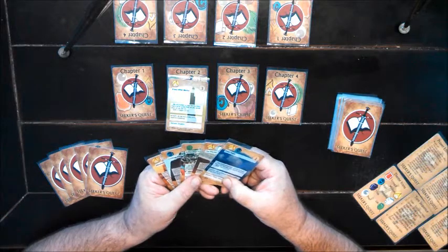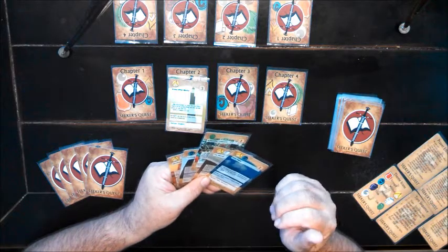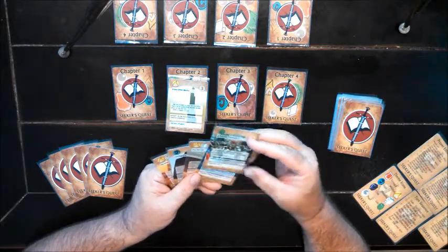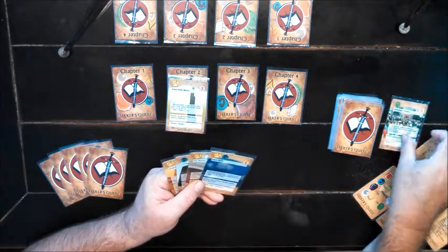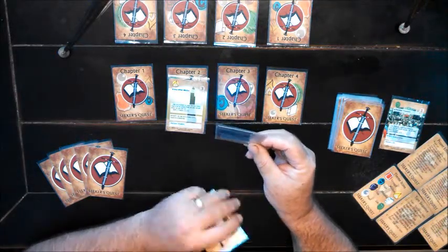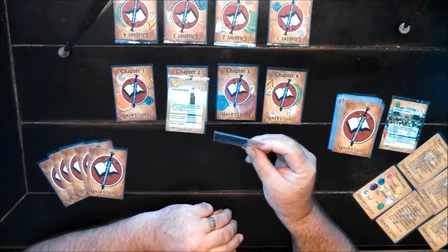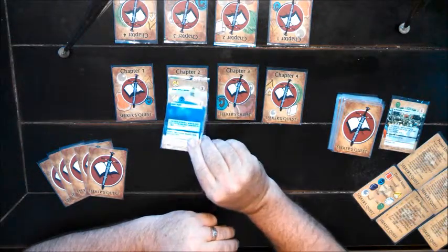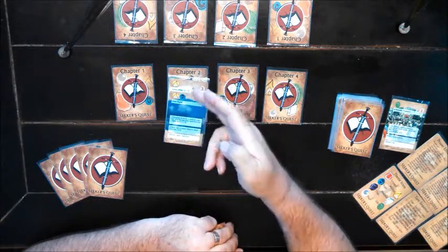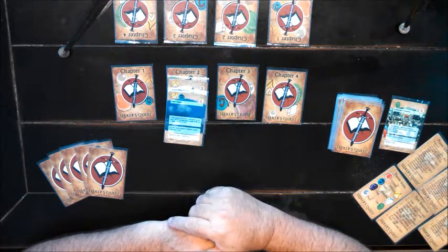First I have to choose one to sacrifice. This one does not have any wisdom or faith icons, so it's just sort of an extra one in my hand — I'm going to sacrifice this one. That allows me to play 'Clear Sight.' I announce it to my opponent: 'Clear Sight — that allows me to set a chosen wisdom verse from my hand.' I play it into chapter two. Now we have two verses in chapter two with wisdom icons, so we have a wisdom chapter being established.